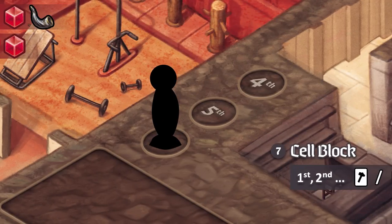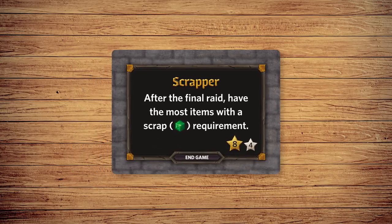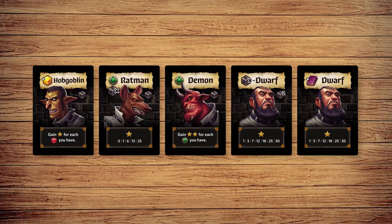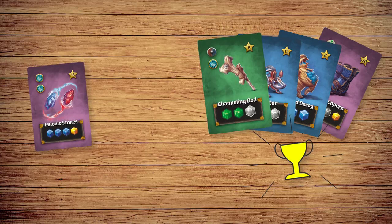The game continues until the end of the 6th round, then it's time to score. The player who claimed the award goal card gains 8 reputation. Players now gain reputation based on the end game goal card. Gain or lose reputation according to your goon cards. Players gain 1 reputation for each scrap, potion, iron marker, or unplayed tome card. Gain 2 reputation for each gold marker, and 2 reputation if you have the first player token. The player with the most points wins, with ties broken by the player with the most items.